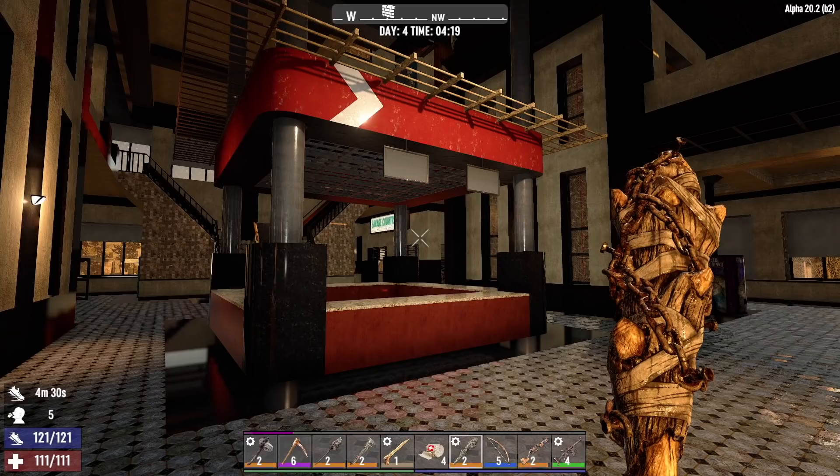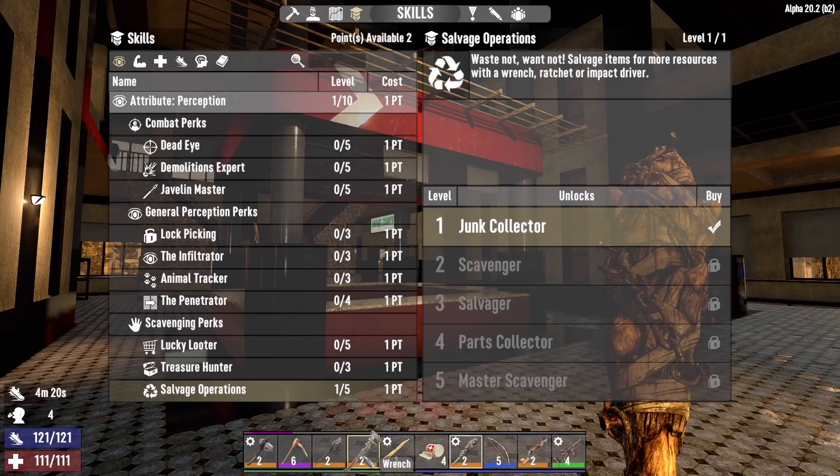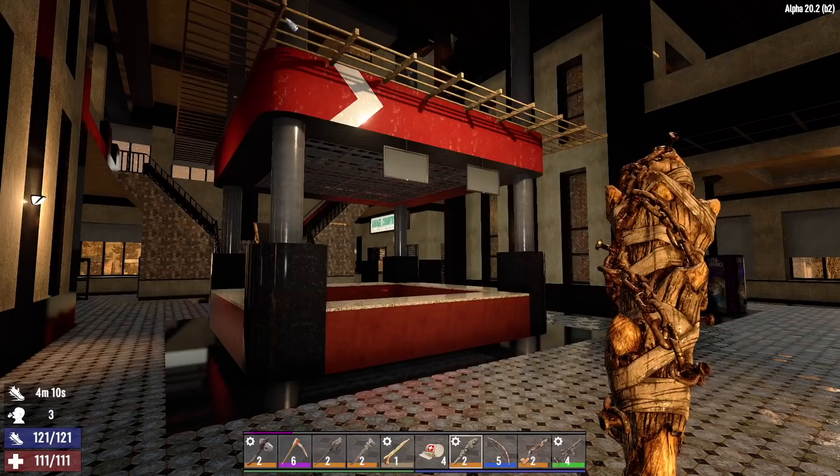What's up everyone? Glock9 here and welcome back to City Life. It is the morning of day four. Last night I had a few skill points. I put one of them into Salvage Operations, which unlocks the wrench recipe, and went ahead and crafted a level two wrench. With the other two points I'm going to go into Pummel Pete level two and Parkour level one.